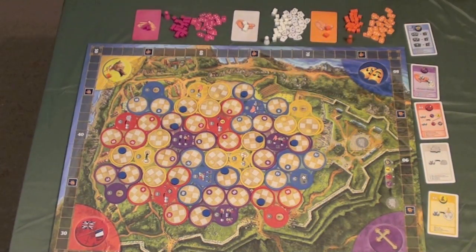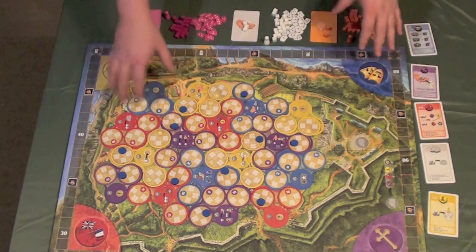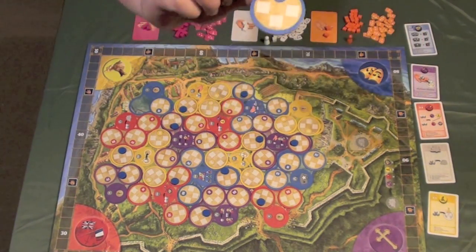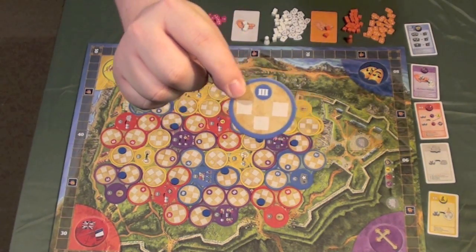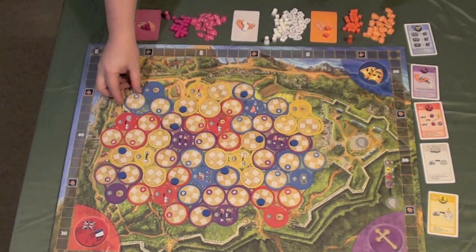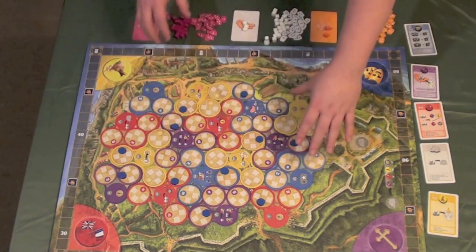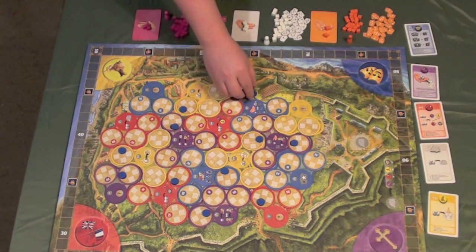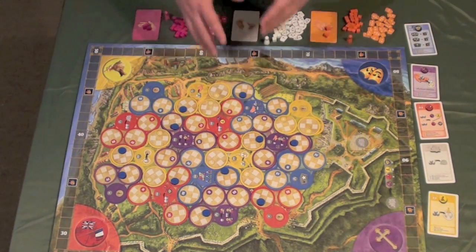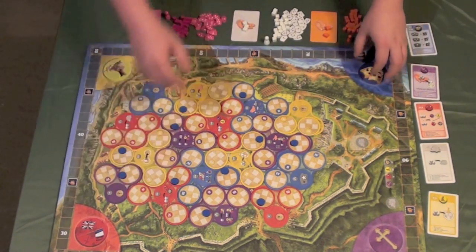Here you see everything that comes with Quebec. You have this nice, colorful board and all of these little circular buildings. You can see this one is blue and has a Roman numeral 3 at the top — this is a third-century building. There are going to be four centuries, or four rounds, in the game. All of the first-century buildings have blue discs on them to note which ones are from the first century. And getting cubes — your workers — into different areas of influence.